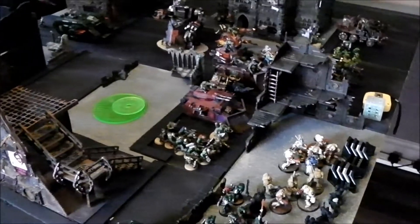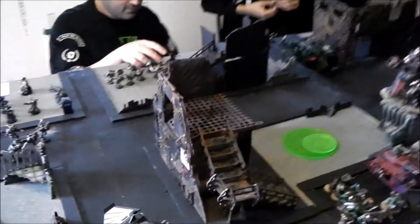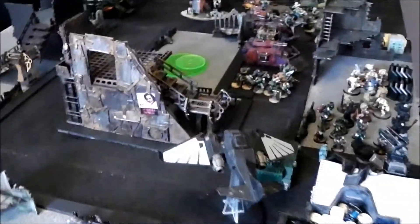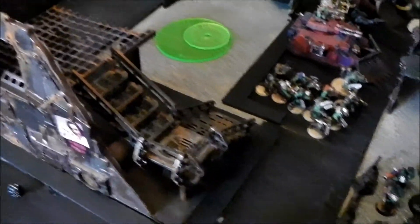Hey guys, another Battle Report. Today we've got two on two, 1,500 points per army, so 3,000 per side. We've got two Chaos Forces versus Dark Angels and Orks. Just going to roll for an Eternal War type — rolled a 5, which is the Emperor's Will — and then Deployment, rolled a 5, which is Vanguard Strike.